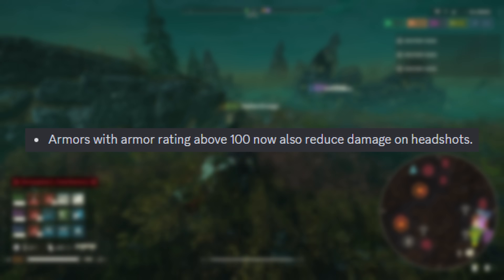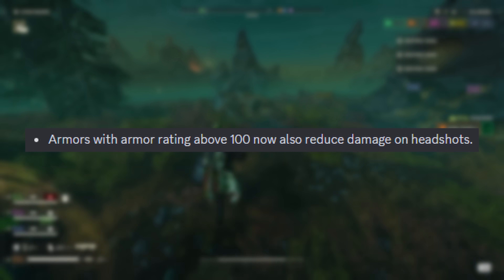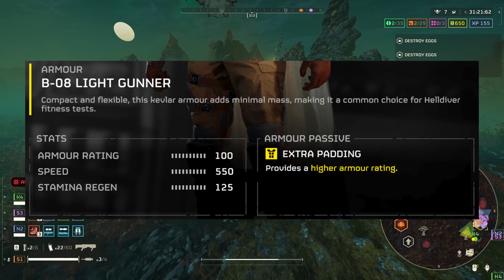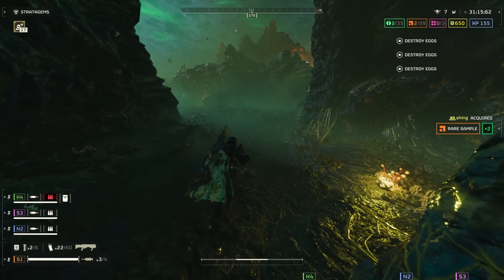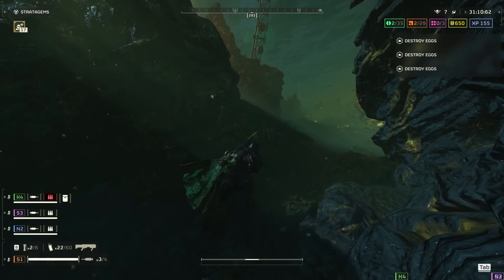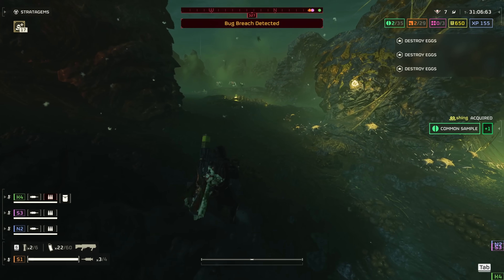Armors with armor rating above 100 now also reduce damage on hit shots. This is a pretty huge change for medium and heavy armor, along with that one light armor that has extra padding on it. Previously, armor didn't really make that much of a difference because no matter how tanky you were, getting hit in the head with bullets or claws spelled the same death sentence. This change should now make the choice between speed and survivability that much more meaningful.